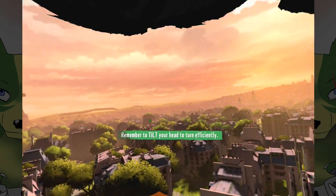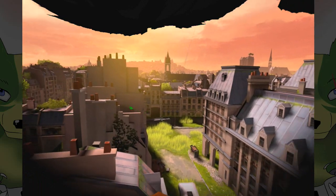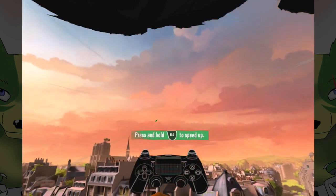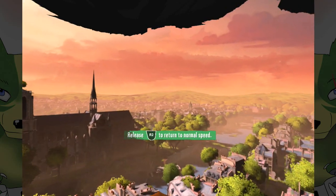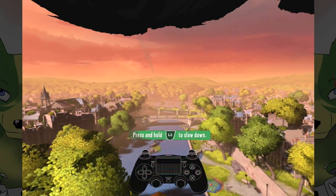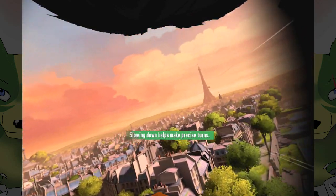Remember to tilt your head to turn efficiently. I will do. So where am I to go? It looks very much like it's some kind of post-apocalyptic Paris. Use L2 and R2 to adjust flying speed. Let's go faster — speeding, top speed! It's going to take me a while to get used to tilting my head as opposed to turning my head. Slowing down helps with precise turns.